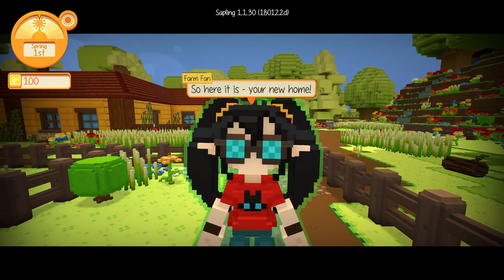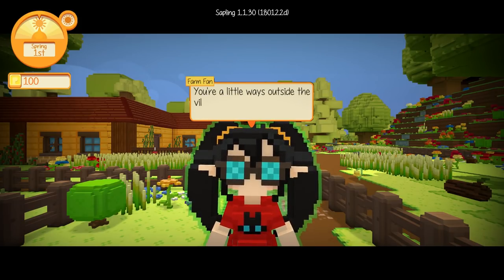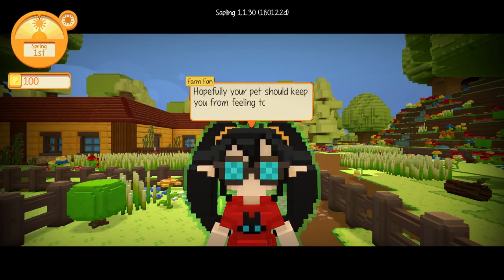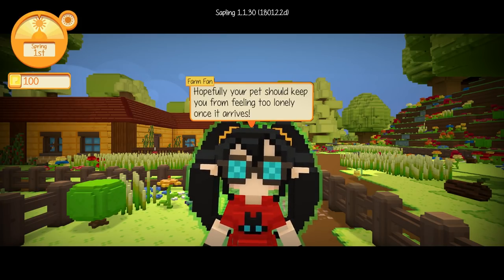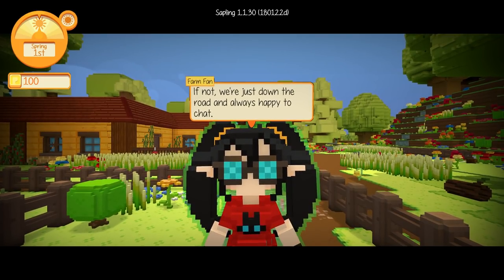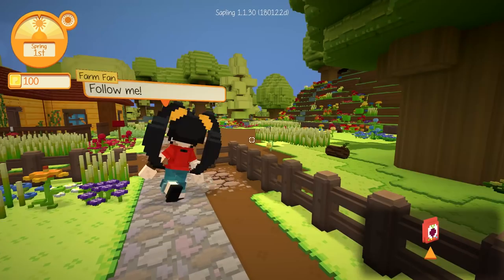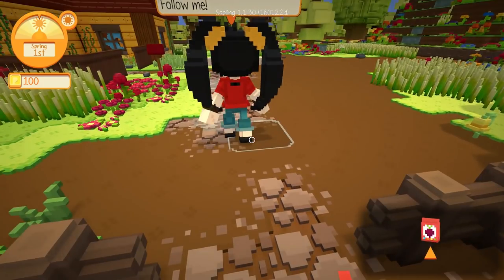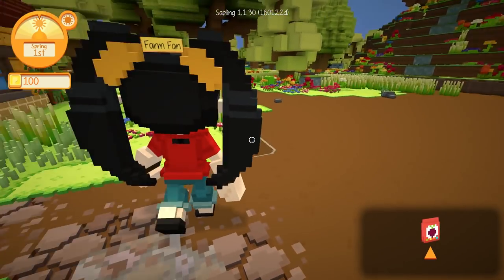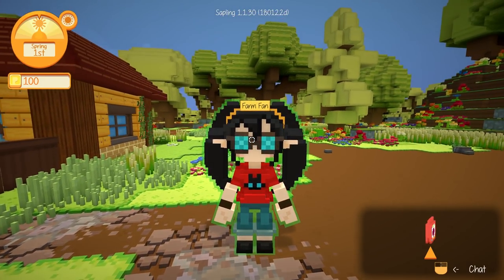'So here it is, your new home. It might be a bit daunting at first, but you'll settle in. You're a little ways outside the village compared to the rest of us. Hopefully your pet should keep you from feeling too lonely once it arrives. If not, we're just down the road and always happy to chat. Perhaps we should start by heading out to the fields? Follow me.' We do have these beetroot seeds to plant in here somewhere. Hopefully you have some tools for us to use because I think we're currently empty-handed.